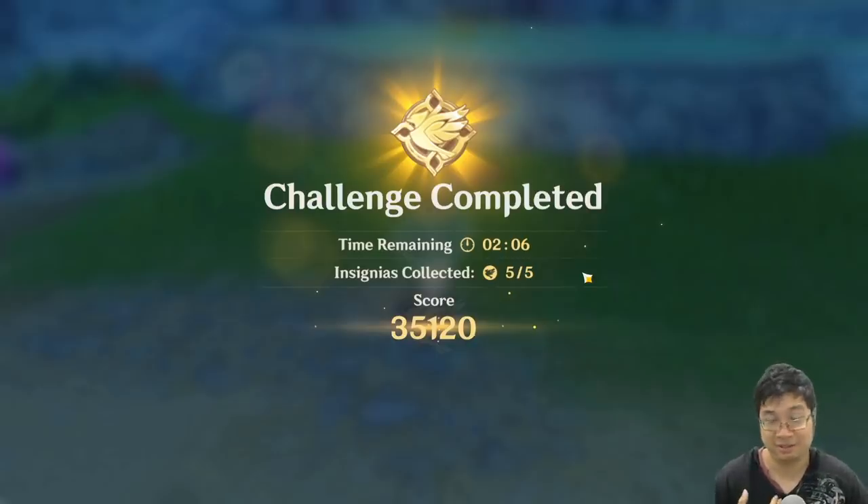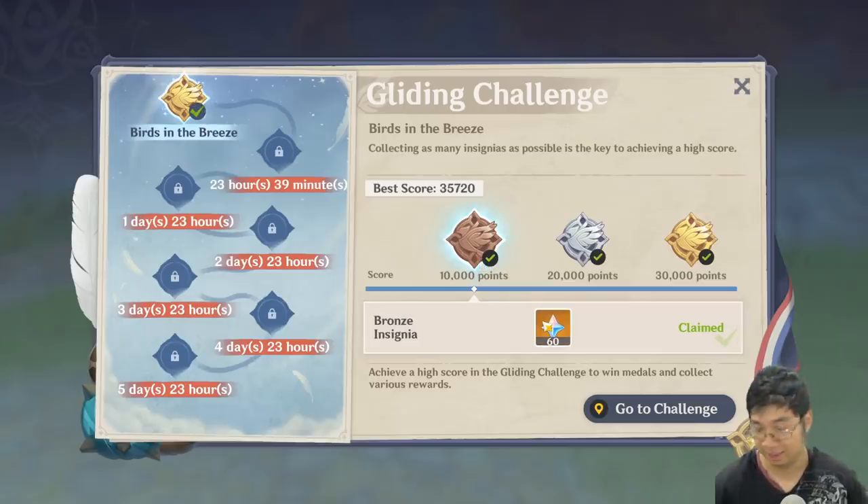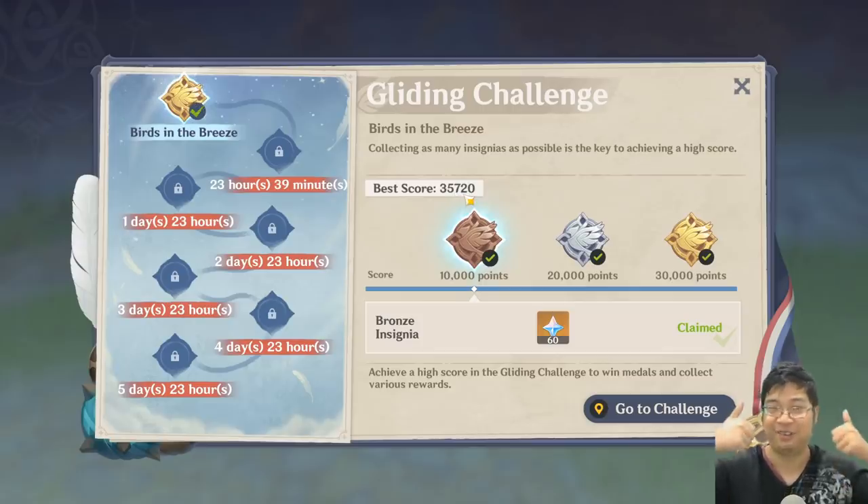Let me know what you guys think about this flying event — I'm pretty excited for it. It is a little shorter to my taste, but I'm really happy for the rewards. To summarize this gliding event: we'll be getting about 720 primal gems, about half a million mora, and also this event is very quick, doesn't require any resin, and it's pretty straightforward. The first one is quite easy — you can finish within two minutes. Give it a try, let me know what you guys think, and let me know your best scores. Currently my best is 35,720. Good luck everyone, and have fun.